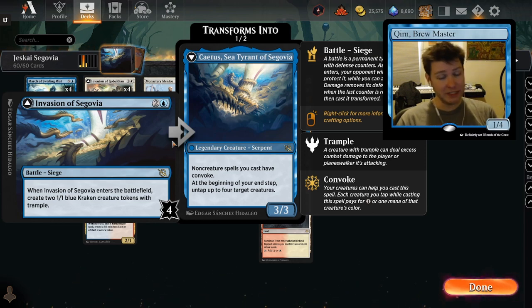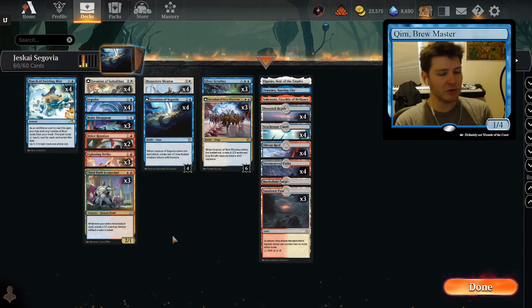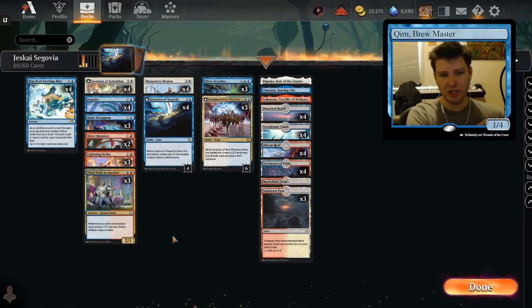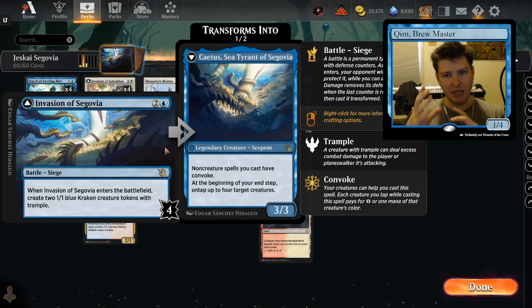That is very powerful, potentially a combo card, although that's not the deck we're going to be exploring now. It's not a combo card, although there are synergies to take advantage of this. It also has a very relevant ability: at the beginning of your end step, untap up to four target creatures. This deck is pretty crazy, and it's not as crazy as some of the other decks I've already started brewing with it. One important thing I think about brewing with Invasion of Segovia is you need to have something to do with it as soon as you flip it.